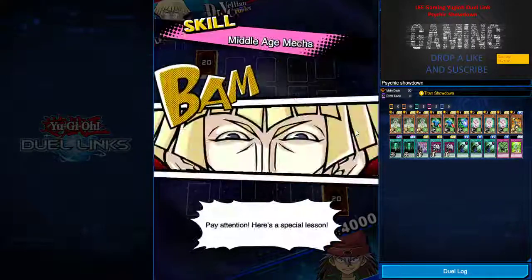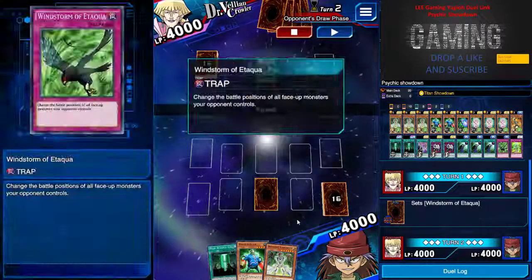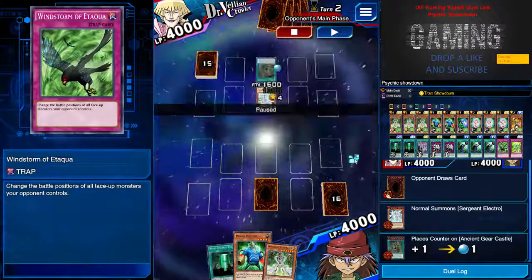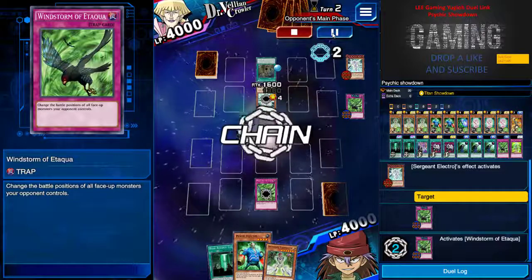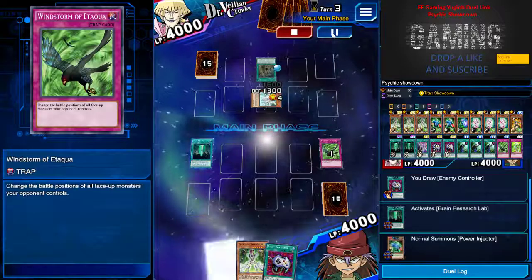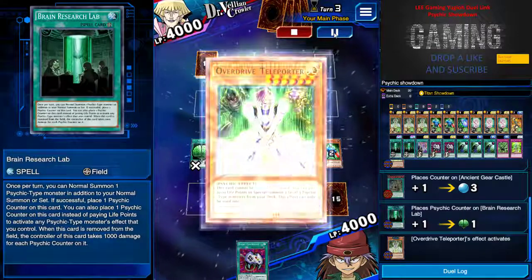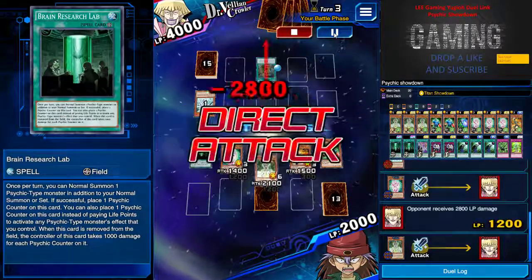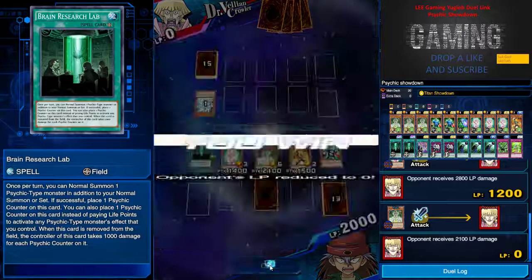Next is match two against a Mech/AG deck. I come up with Windstorm and a pretty bad hand — I don't have Serene Witch, so I just do a face-down set to protect my life points. I Windstorm his monsters to defense position and he didn't set any card, so I use Brain Research Lab to play Power Injector, then use Brain Research Lab's ability to special summon Overdrive Teleporter and go for the attack. Too bad for him — it's GG, easy peasy.